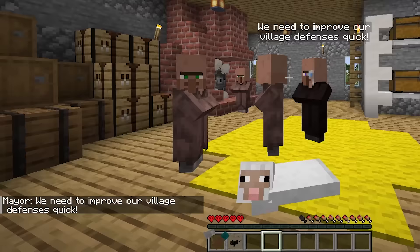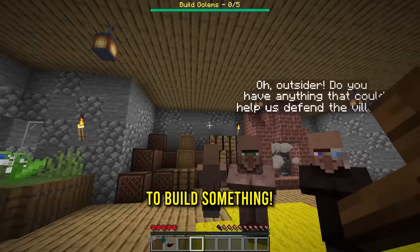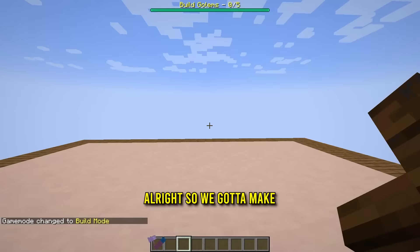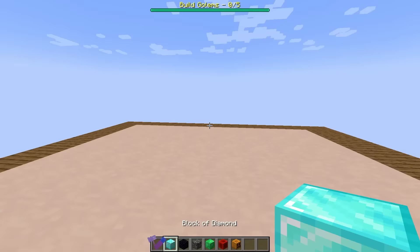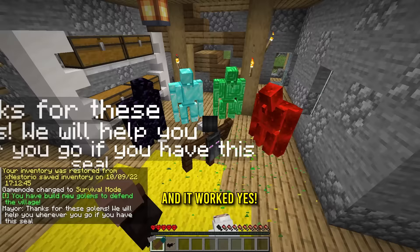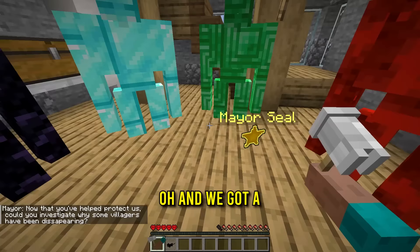What the heck's going on here? We need to improve our village defenses quick. Outsider, do you have anything that could help us defend the village? I might be able to build something. It says at the very top: build golems. I'm gonna guess I gotta build some iron golems, but let's not be boring — if we can build anything, let's build special iron golems. We're not gonna use iron. We have diamond, obsidian, bedrock, emerald, and redstone — we're gonna be making elemental iron golems. And it worked! Look at them! Thanks for these golems. We'll help you wherever you go if you have the seal. And we got a mayor seal.